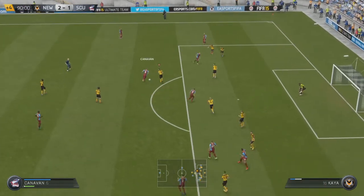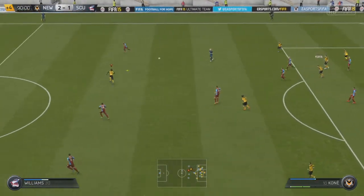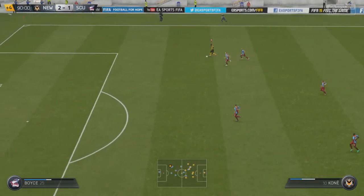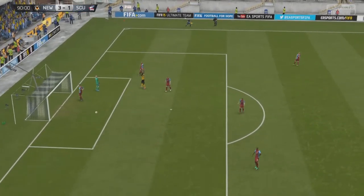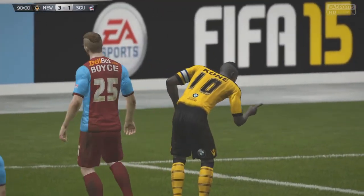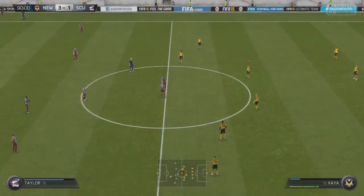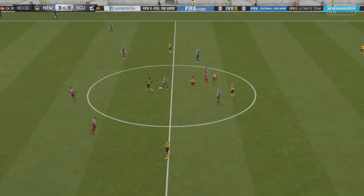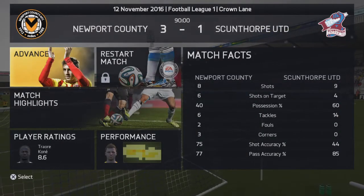Scunthorpe look for an equaliser in injury time but Dobby makes the save. Kaya clears to Trajore Kone, and Kone is on a run — with speed, with pace, with strength, the Majestic Prince is into the box and straight past the keeper! He's picked up another one. That's number 24 for the season — he got a sniff and that's all Trajore Kone needs to seal the deal. This man is going to be a legend of Newport County FC. Final score: 3-1. We take the three points. Delicious.